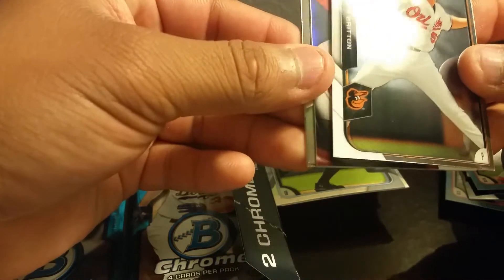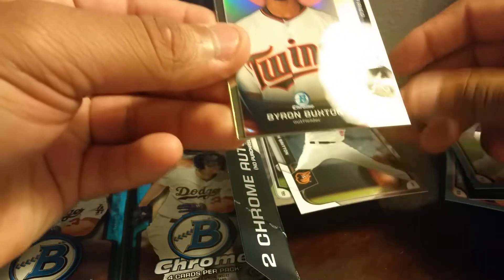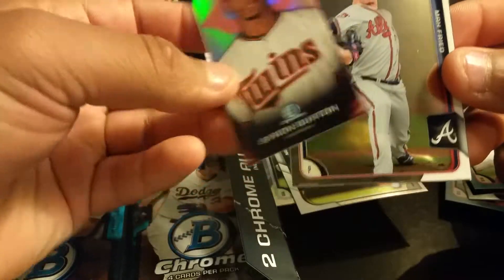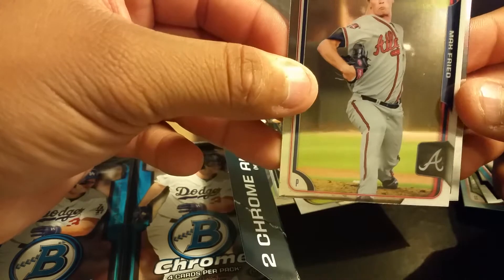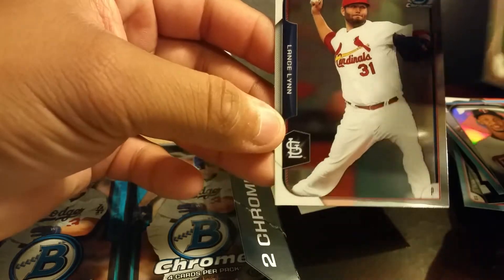Zach Britton — very nice tall boy of Buxton, also not numbered. Max Fried, Max Fried, Lansaline.